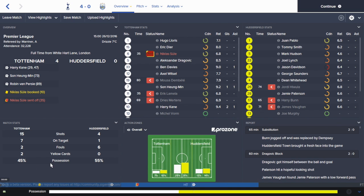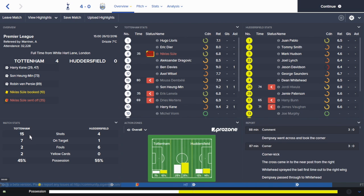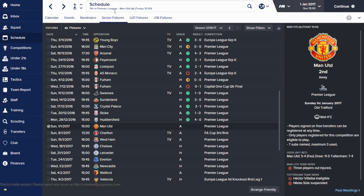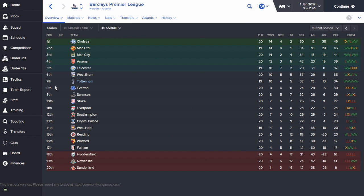The last game of this run was at home to Huddersfield - a four-nil win. We didn't control possession as well as I'd like but we absolutely dominated for shots and chances created. We even had Sule sent off after only 35 minutes when we were only one-nil up, and we scored another three goals after that. I was really impressed - Harry Kane picked up a couple of goals, Son and Van Persie scoring as well. It's going really well.